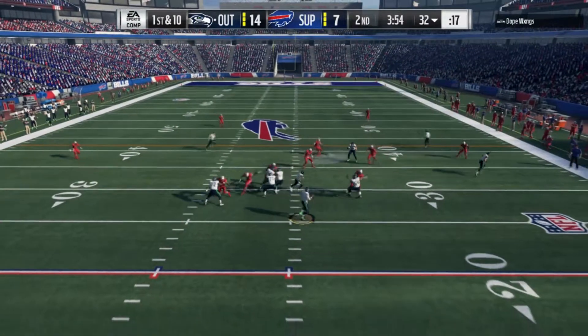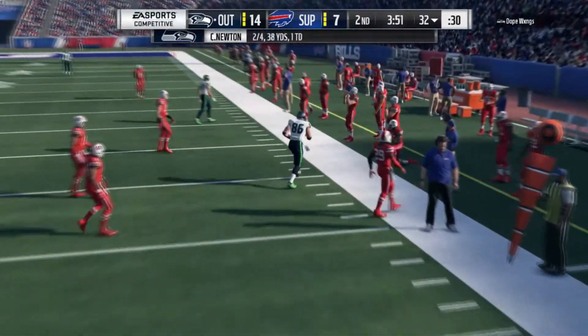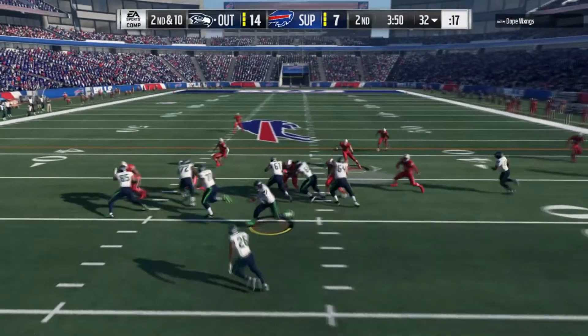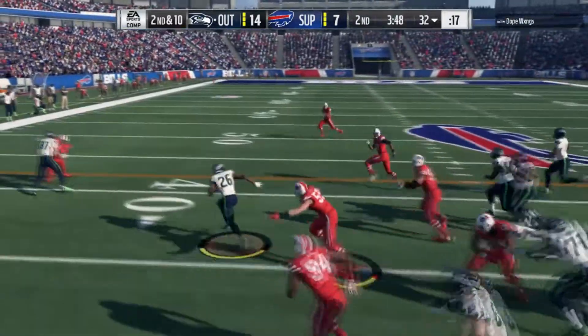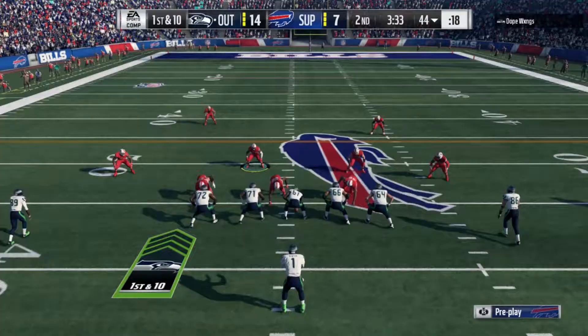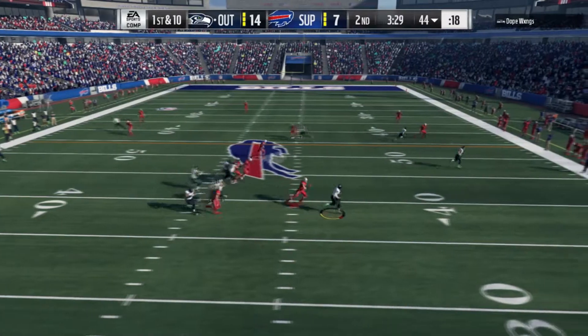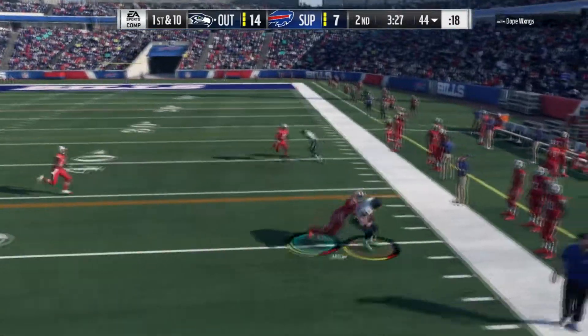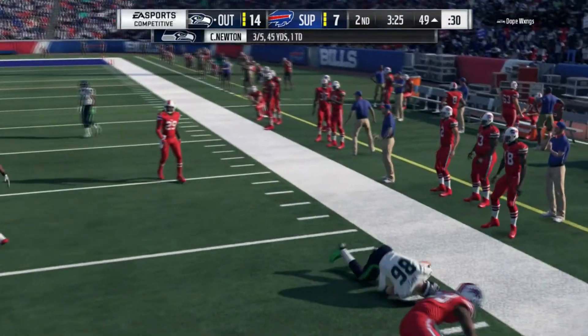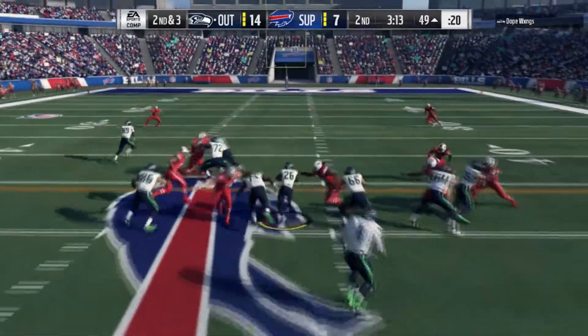He's got the ball at the 32, first and 10. Newton contained by Vaughn Miller, has to get rid of it. Those two have a history — Cam Newton and Vaughn Miller — going back to Super Bowl 50 where Vaughn Miller got that sack that ended up being a defensive touchdown for the Broncos. And ever since then, Cam Newton has had a fall in real life. But right here, he's finding a man for seven yards.